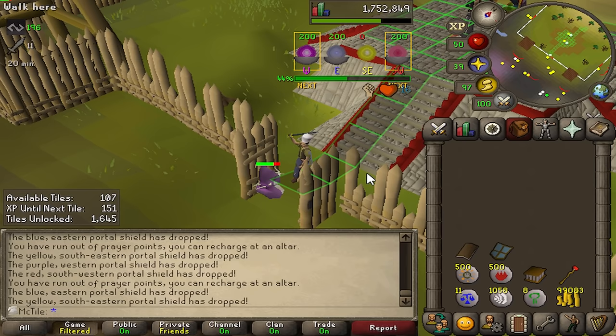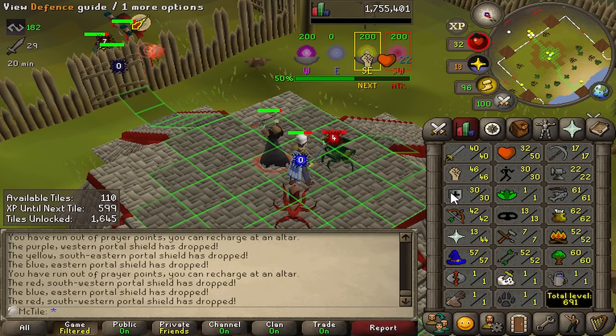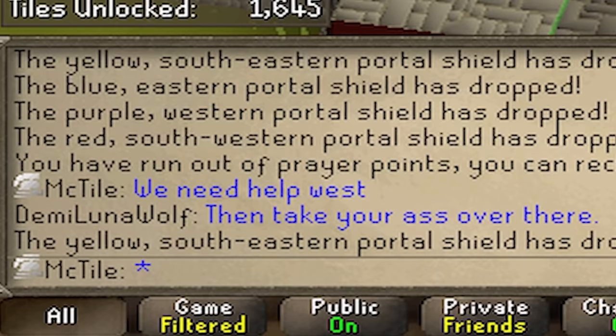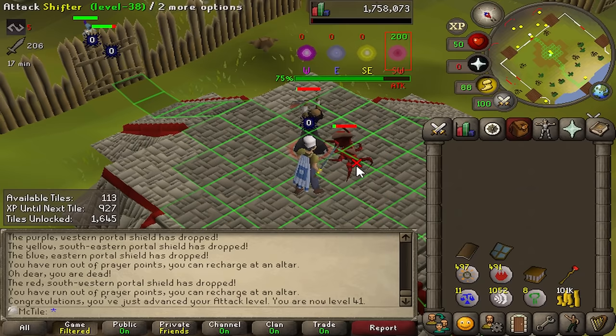I decided to unlock a five-tile stretch over to the south door, because along with having fire strike casts, this has given me a lot more activity — and I can literally save entire games by being able to close this door. 46 strength, that's a new max hit — onto attack we go for a few levels. My team does not appreciate my comms; I think our team chemistry could really use some work. I need to be the hero. Come on McTile, this is on you.